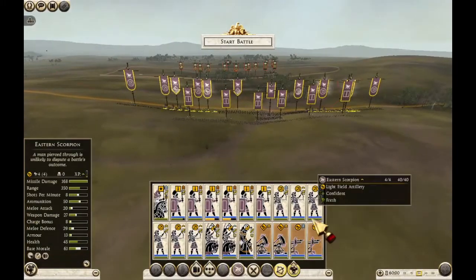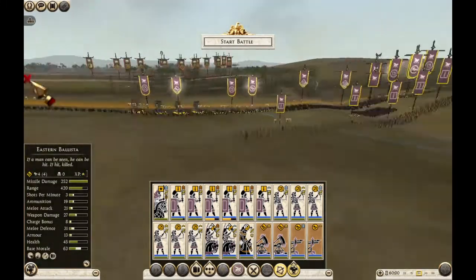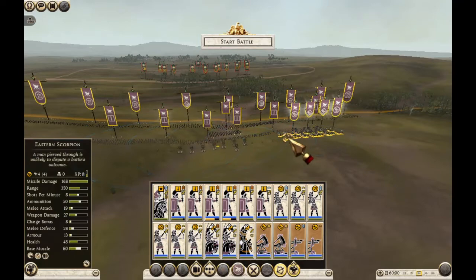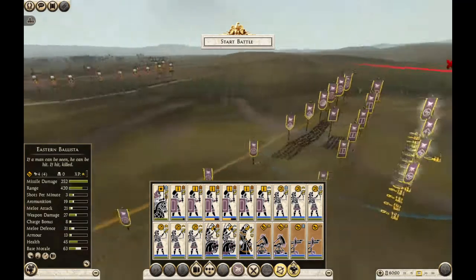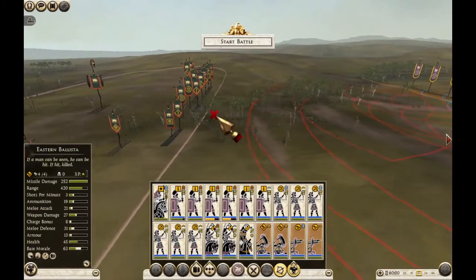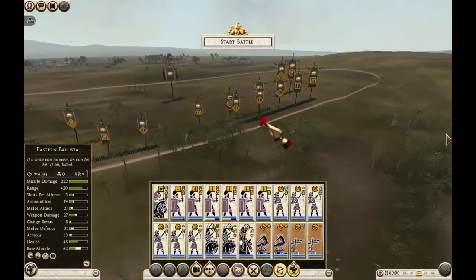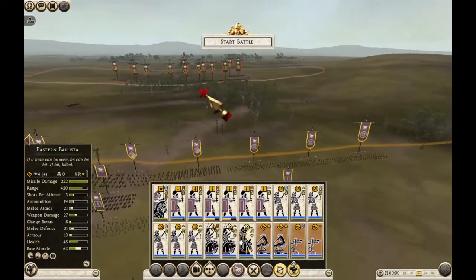I'm going to place my artillery. There's a slight slope here, but not really enough to have a major advantage, so I can just put them in the middle. They've gone for quite a wide army. I've been getting a glitch recently when placing units — they don't always go where I want. My artillery will start hitting them from about here. They've gone for quite a wide arrangement, but they don't have too much flanking cavalry, which is nice. I'll go for a relatively wide formation as well.